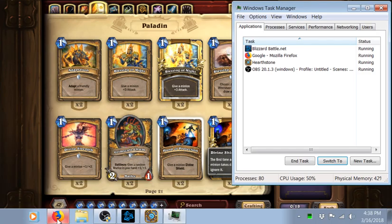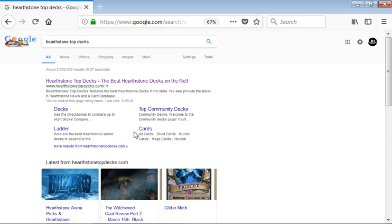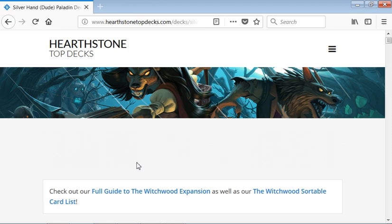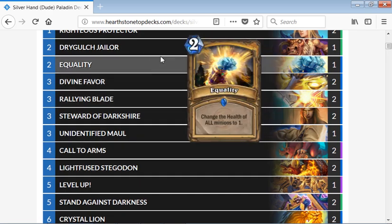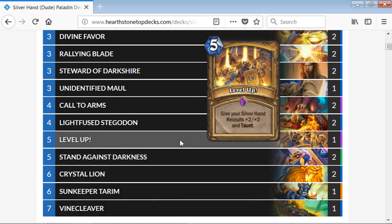To get my base deck, I went to Google and pulled up Hearthstone Top Decks. This is a site where you can get a copy-and-paste standard archetype deck that people are using on the ladder. Going down to their top standard meta decks, one of the first ones is the Silver Hand Dude Paladin — that meets my needs. It's a Paladin, it's a base, and it's something I can build from for my wild ladder run.